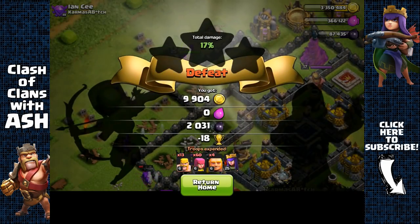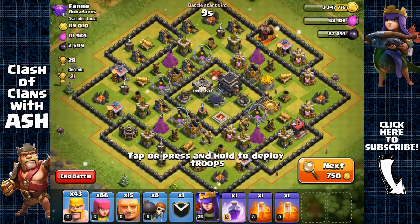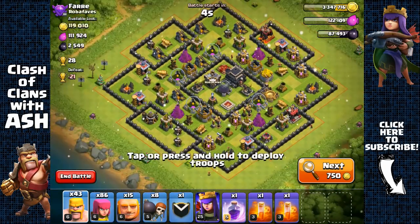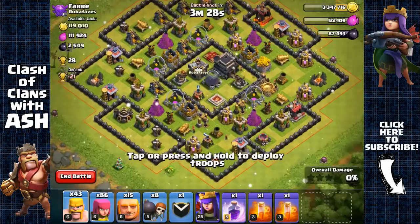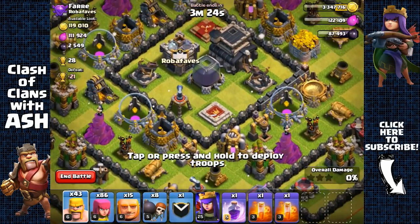At the cost of 18 trophies — worth it, 2000 dark elixir. Here we have a pretty intimidating-looking town hall 9 base, but it's actually not intimidating at all because the level of defenses is like town hall 8 level. It's only intimidating because of the size — it looks really big, but it should be pretty easy to get that dark elixir.